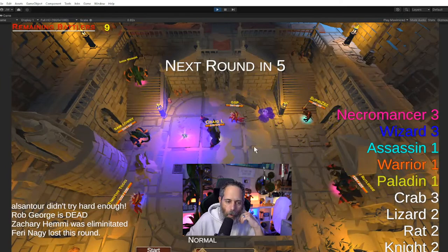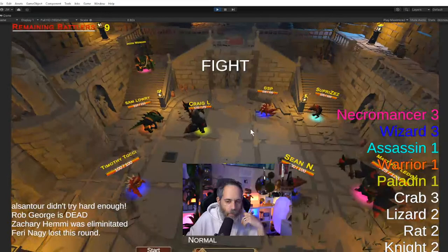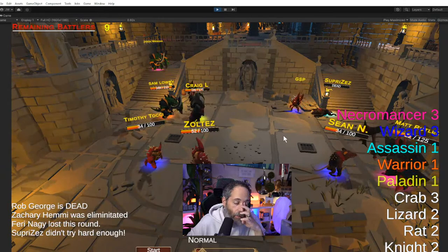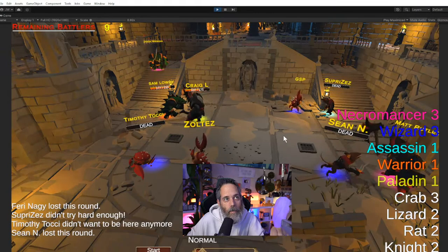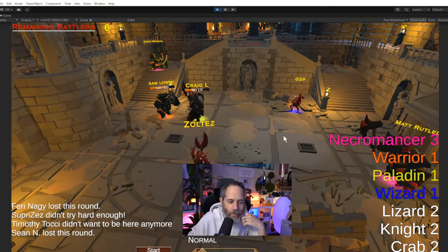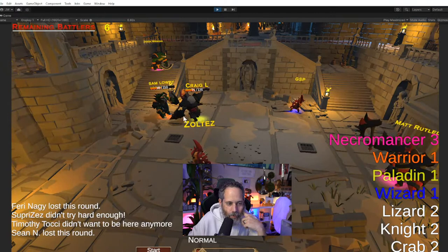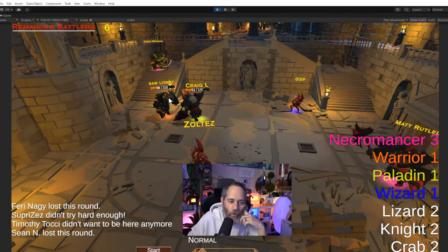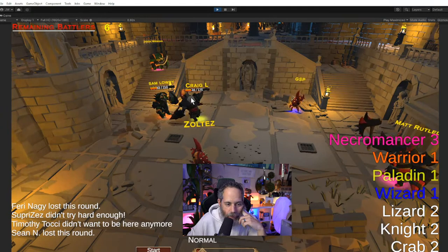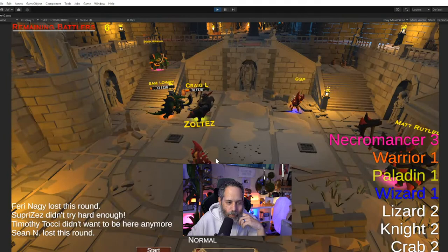I'm thinking no more than one number over a character at a time — no spam of tons of numbers. Maybe heal numbers too. The default should be alternating and giving you a different one, but I think I broke that when I set everything to grab the first race and first class instead. A warrior versus paladin fight is slow — the paladin heals over time, so they're probably going to win.